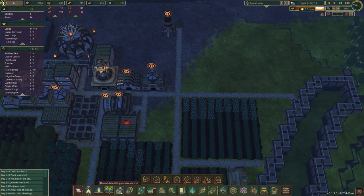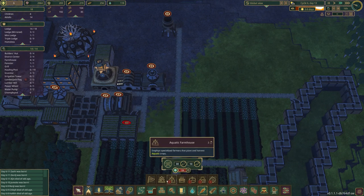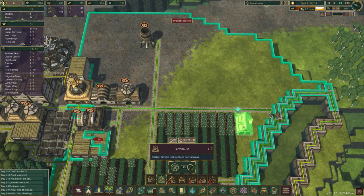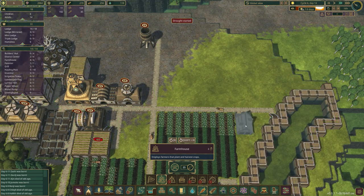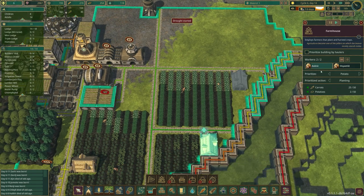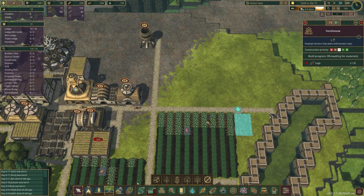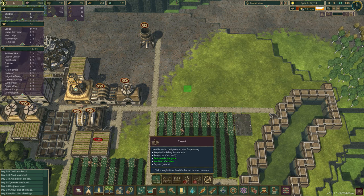I wanted to do another farm over here. We're going to do a farmhouse, rotate that guy around, and put this right here. We do have another farmhouse right here, but we can only have two beavers working in there at a time. So I want another one so they can run this field we're going to put in here. We're going to do carrots - plant crops, carrots. We're going to go about yay big.